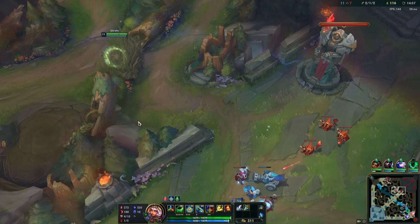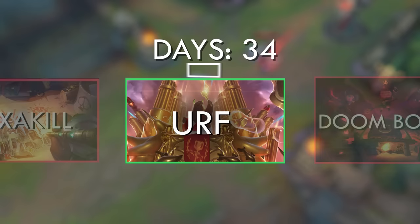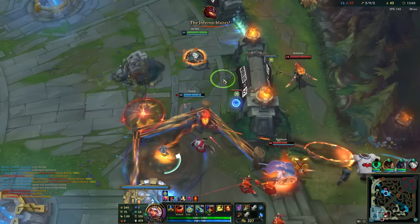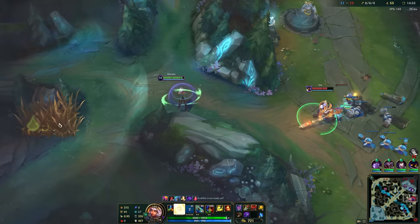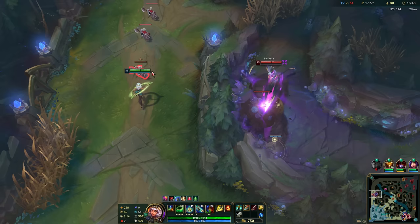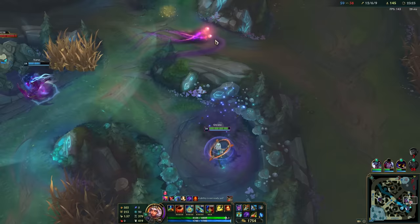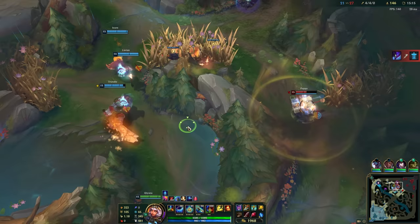I needed time, and unfortunately I didn't have a lot. URF is a rotating game mode, meaning you can only play it for a set amount of time. This time it was available during the whole Worlds event, but I decided to try this combo only 3 days before the final — so it was now or never. I started playing as much as I could, getting 20 games on the first day. The first few tries were complete fails. The opportunities were so rare and so short that the stress hit me every time, making my hands do completely random things. But as my confidence grew, it slowly started looking possible.